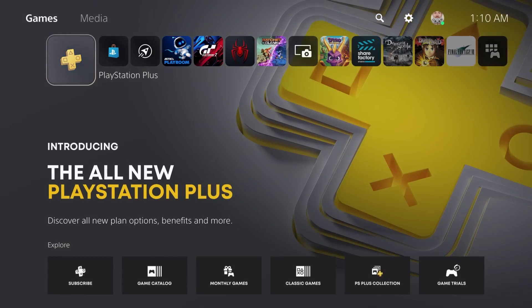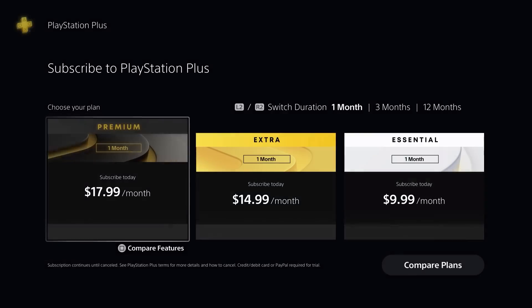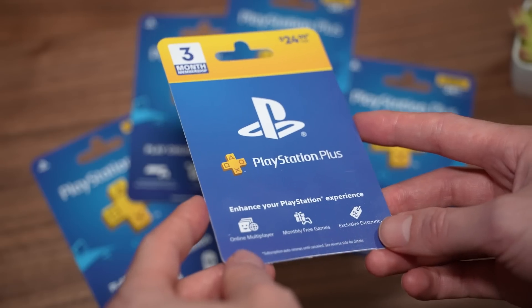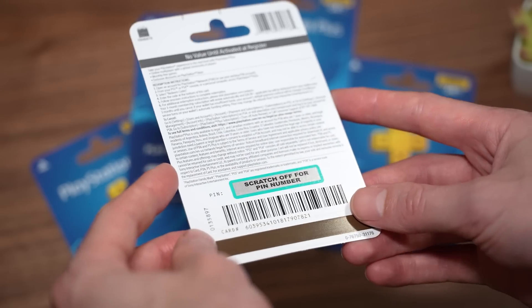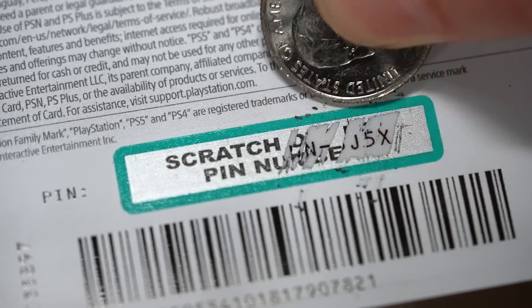Getting a PS Plus subscription is very easy, and can be purchased directly from the online PlayStation Store using debit, credit, or PayPal. You can also use gift cards or vouchers purchased either online or directly from a retail store and redeem them using the scratch-off access codes on the back.